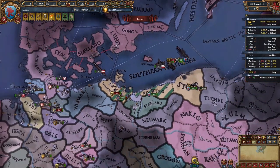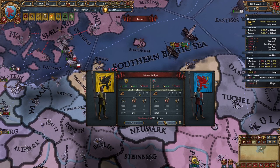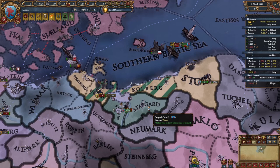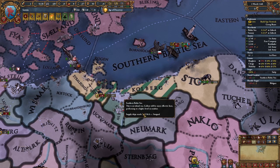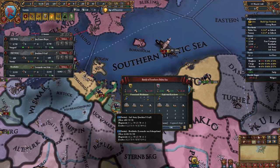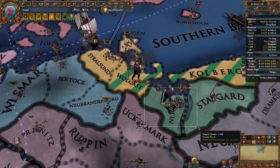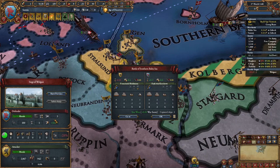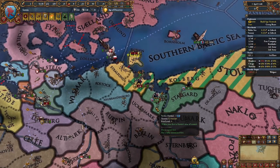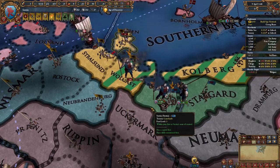I lost a lot of time here. This is my second mistake, which is basically derived from the first one. Now I'm waiting for my morale to tick up just a bit so I can attack them. If you're using the same strategy that I am, remember to recruit your mercs earlier and leave one stack behind to not assault, so you can reinforce your drained armies when Wolgast comes to fight you.